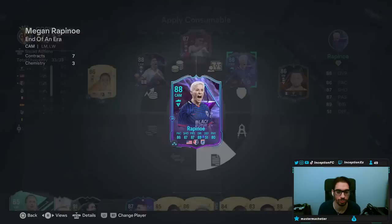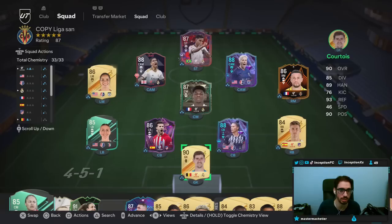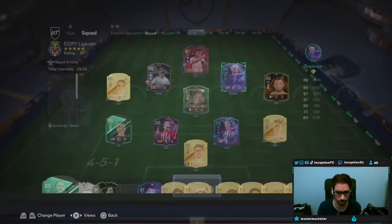But today we're going to be doing a review for the end-of-an-era Rapinoe card as well as Krieger. So we're going to be checking out both of them. Swanson's really sick, so I had to go pick her up for the links. But this is a team that we were able to build, so obviously some pretty decent stuff to work with.